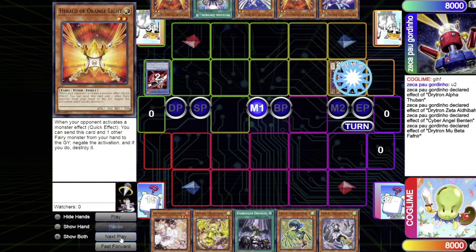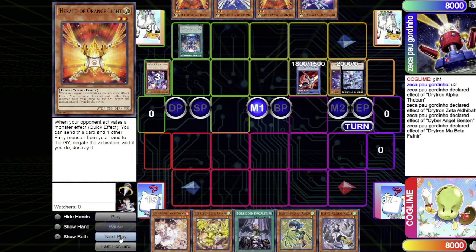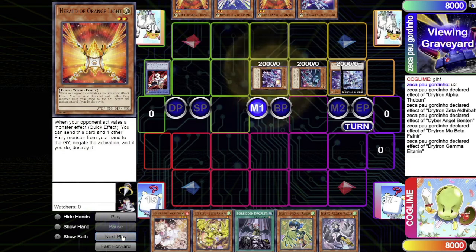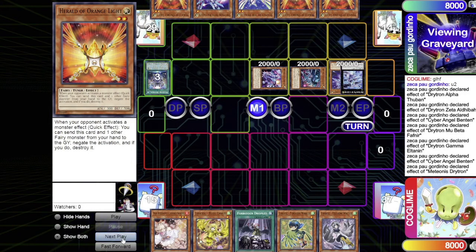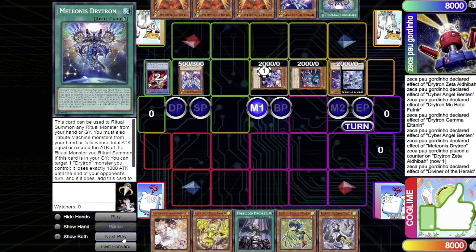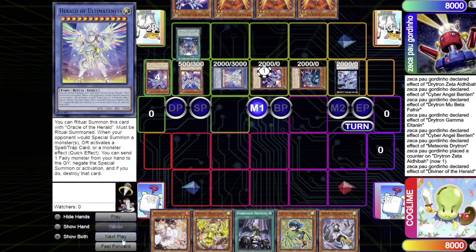They overlay into Mu Beta Fafnir, trigger its effect to dump Gamma, then activate the ritual spell, detach, and summon Ben10. Gamma's effect tributes Ben10, summoning Gamma and Zeta. Ben10's tribute trigger adds another Orange Light. The ritual spell targets Zeta to add it to hand, then they normal summon Diviner, declare its effect, and send Arc Light — which adds Ultimus.